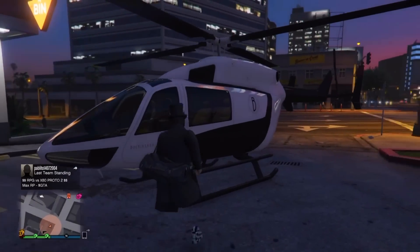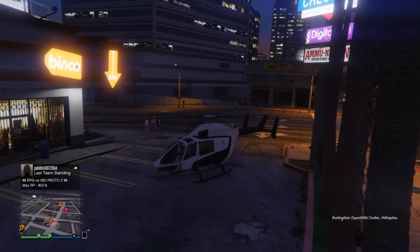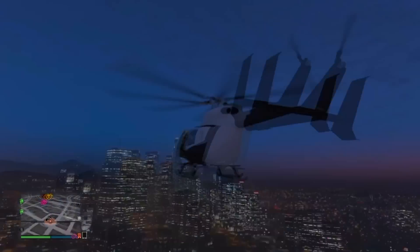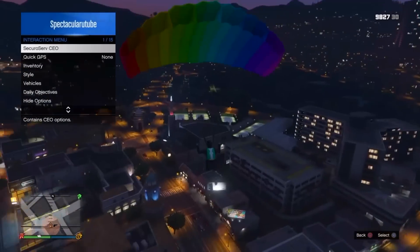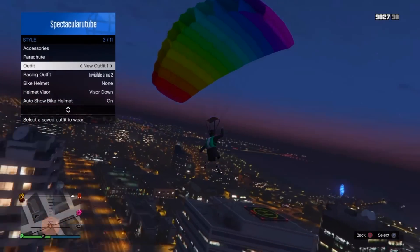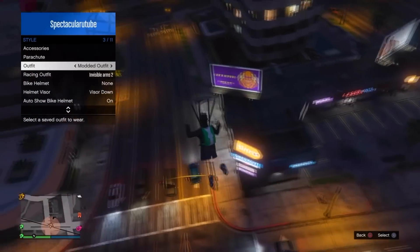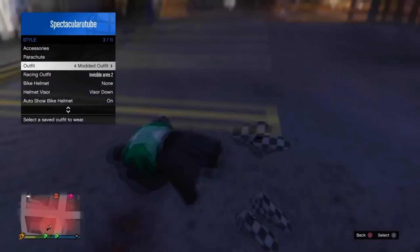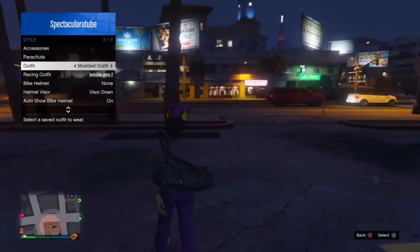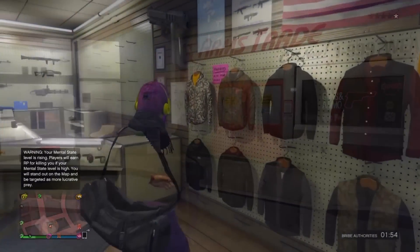For the last part of the outfit you'll need the duffel bag — if you don't have it, I'll leave a link in the description for a video on how to get it. Once you have it, get in a helicopter, fly up and jump out. Pull up the interaction menu, go on style, go on outfits and hover over the modded outfit we've been creating. Land, and as soon as your character takes one arm out of the parachute, select the outfit and the duffel bag will transfer to this modded outfit.